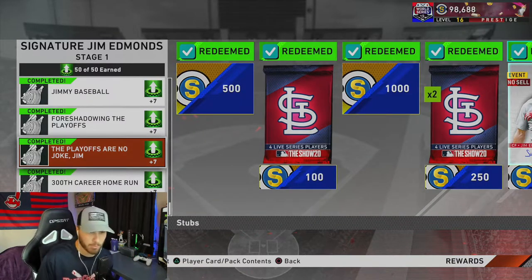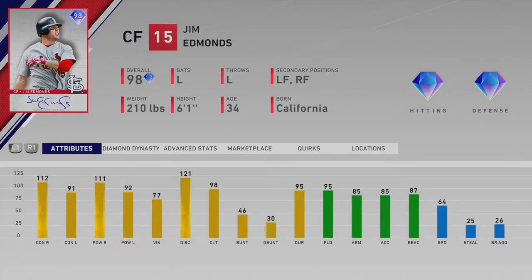Let's take a look at the card — pretty solid, very good fielding stats. The only thing that doesn't tickle my fancy is the speed: 64 speed, 25 steal, 26 base running aggressiveness — not what you really want from a center fielder. So I'm going to play him in left field, maybe right field, but not center, given how much gap-to-gap coverage you need in this game. He'll play well anywhere, but he won't have the range in center that I'd like.